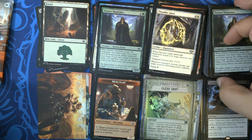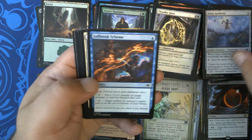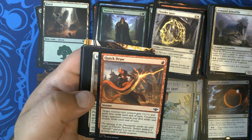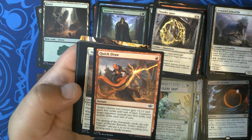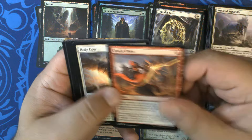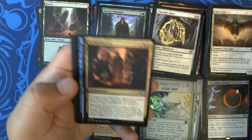Last but not least, pack nine. Commons. Oh man, I just noticed something with Insatiable Avarice — so for black black black, target player draws three cards and loses three life. If you have Sheoldred out and you make your opponent draw, that's nine damage for three mana. That's silly. On top of it you can search for something and put that card on top of your library — you could search for another one. That's so dumb!